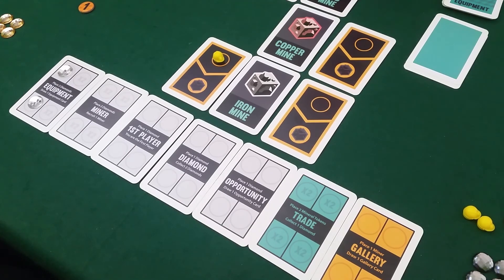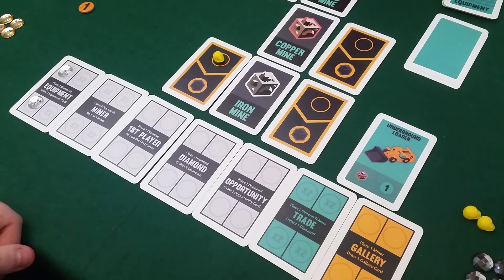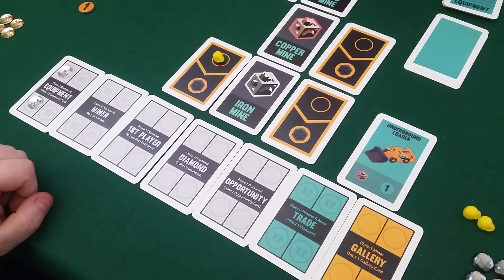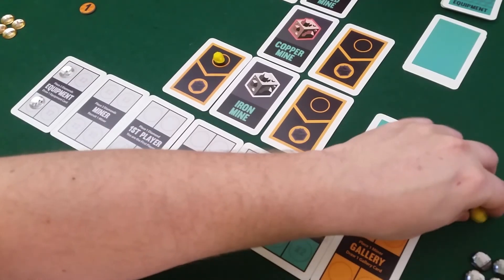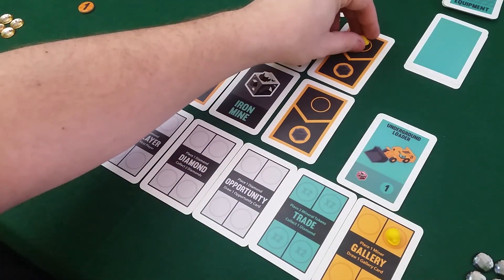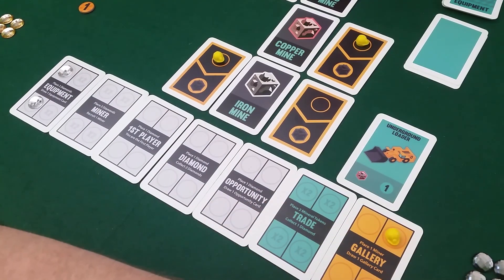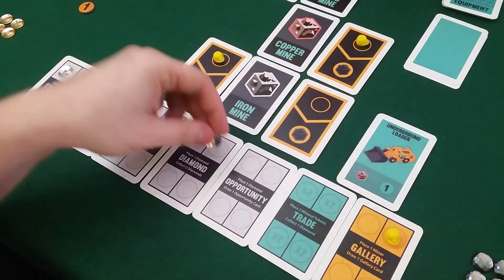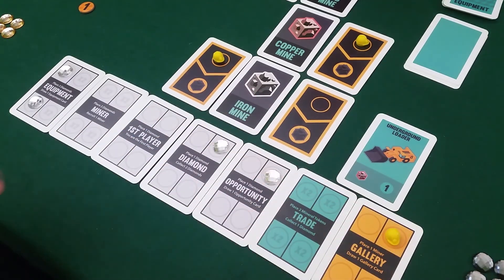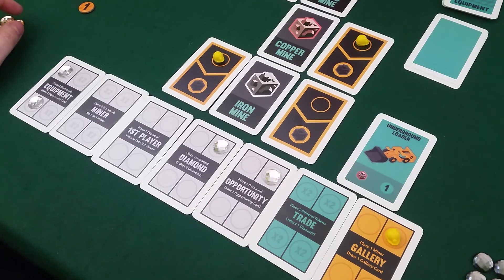Draco can now play his Underground Loader — he has copper — so he pays the copper and gets one point. He sends a worker for another gallery card and one to gather more copper. For investments he'll get more diamonds and another opportunity card. He's more into card-playing than I am.